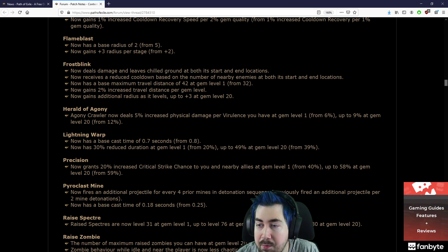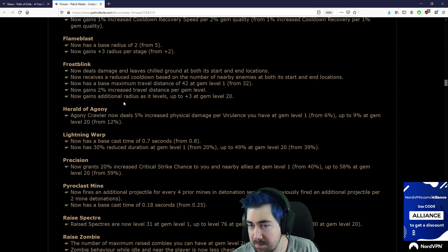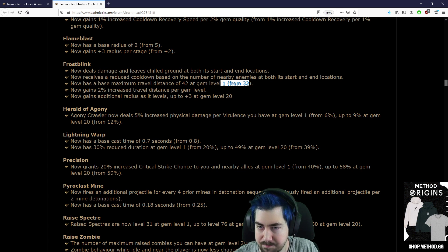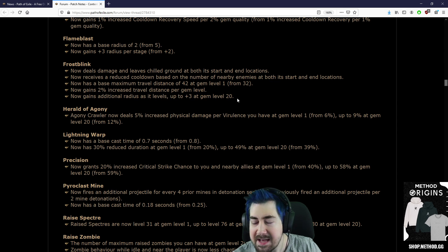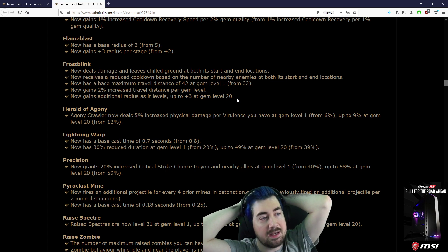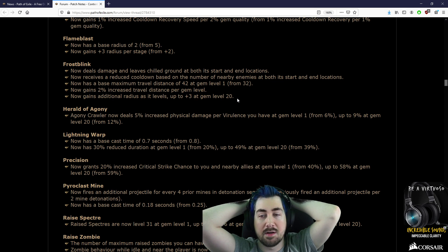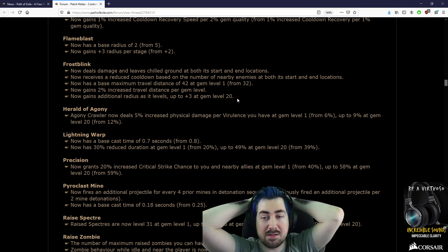Frostblink now deals damage and leaves chilled ground at both its start and end locations — this sounds like a massive buff. Now receives the reduced cooldown reduction based on nearby enemies at both start and end locations. Base max travel distance of 42 at gem level 1, now gains 2% travel distance per gem level. I always feel like I want to keep using Frostblink longer while leveling — I'll probably keep it to level 15-20, maybe even 25.